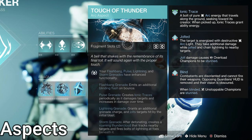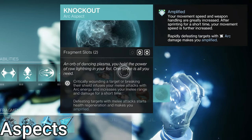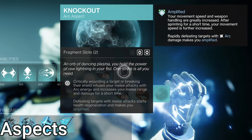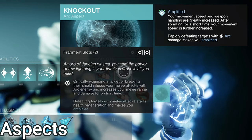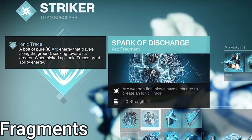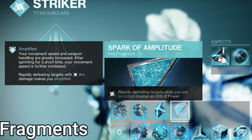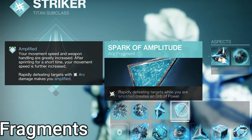For aspects, we're absolutely not running Juggernaut, so we have Touch of Thunder, which makes our grenades better. Our other aspect is Knockout — critically wounding an enemy or breaking their shield gives extra melee damage and range, and also gives health regen and the amplified buff when you get a melee kill. For fragments: Spark of Focus — class ability regen is sped up when sprinting. Spark of Discharge — arc weapon kills have a chance to make an Ionic Trace, which happens more often than you'd think. Spark of Ions — enemies killed while jolted make an Ionic Trace, with a 10-second cooldown. Spark of Amplitude — multi-kills while amplified make an Orb of Power.